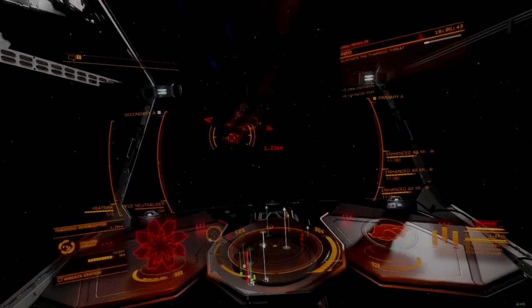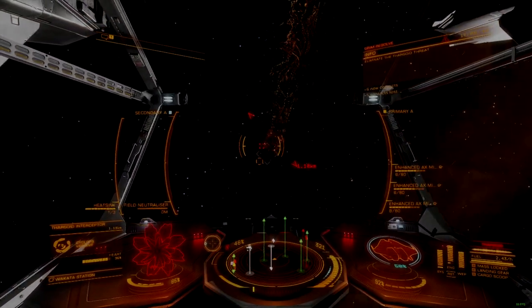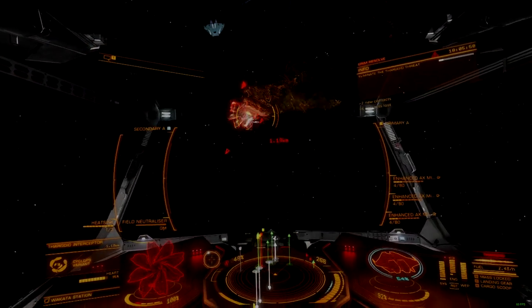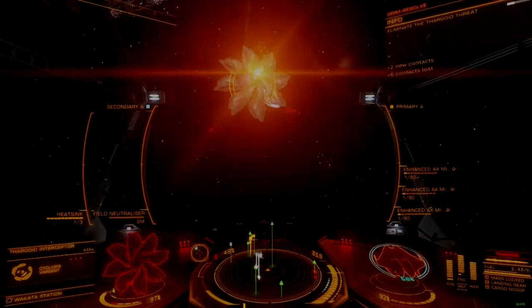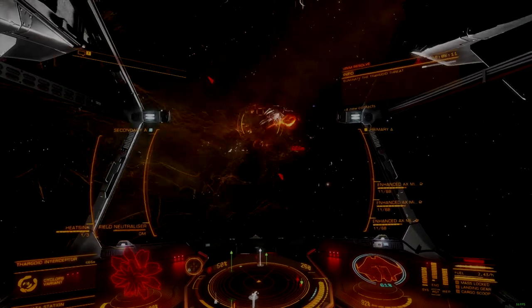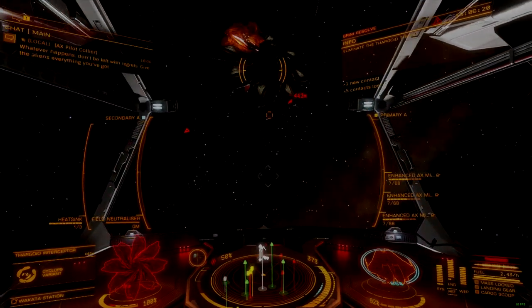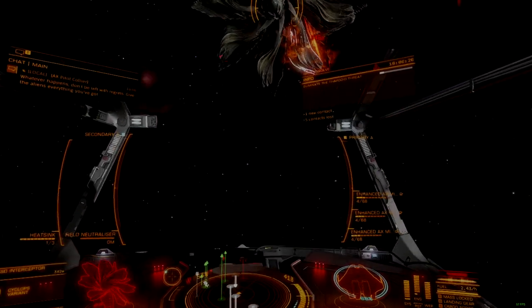Despite notable improvements made to the AX missile rack, these improvements do not overcome its key weaknesses. Placing this platform on a turret only adds complexity to an already unwieldy weapon, causing it to burn through ammunition faster, fire at inopportune moments, and miss most of the shots fired, even at medium and close ranges. While I can't recommend the turret mount for general use, I look forward to analyzing the fixed mount expected in the coming days. Likely to maintain the same shot speed with higher damage, the fixed mount enhanced AX missile rack is likely the superior choice, and worth the wait for commanders who find themselves far from a rescue megaship.